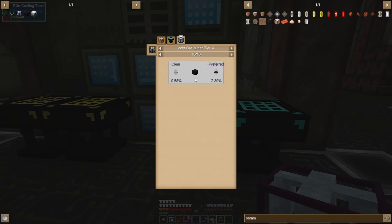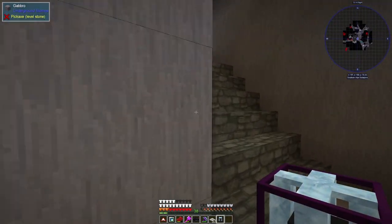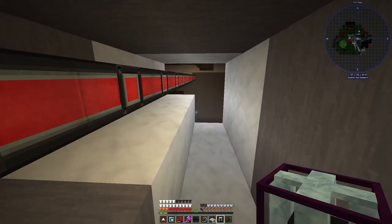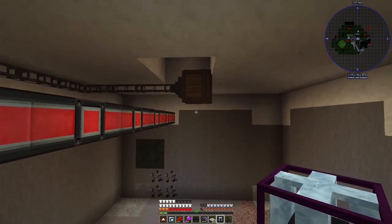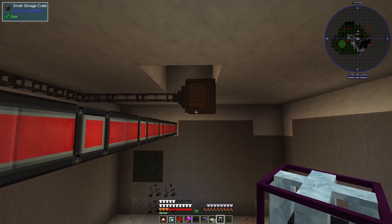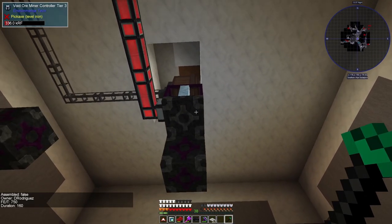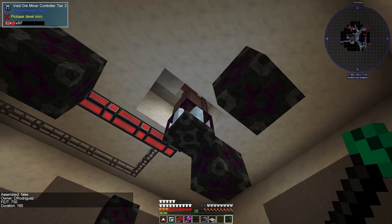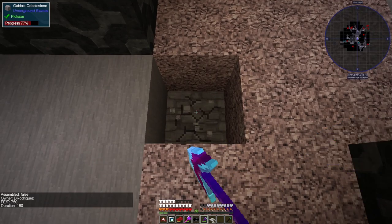In tier four we can start getting some meteorite so that might be something to work towards, but we need tier three first. I have all the blocks we need here. I did have to open up the space a little bit bigger because this one is 11 by 11 and the previous one was 7 by 7. I blocked off the bottom so nothing falls down.